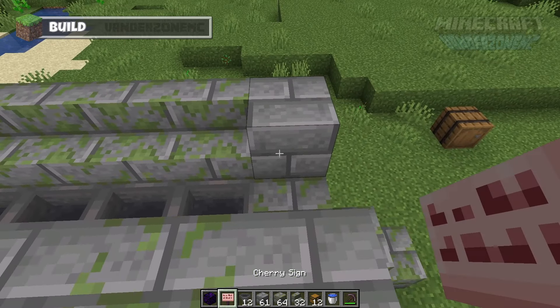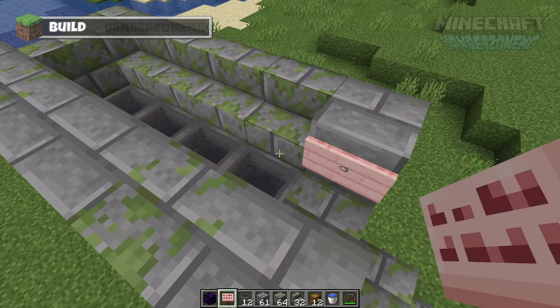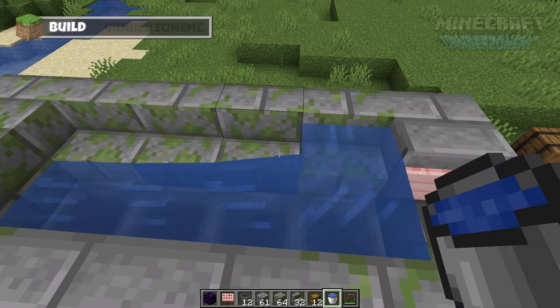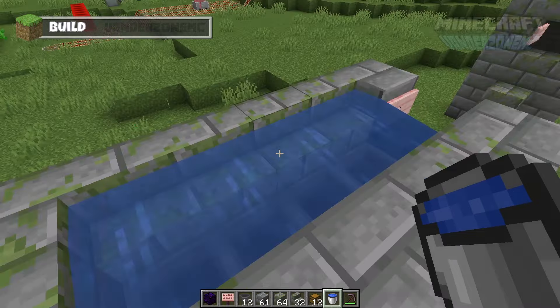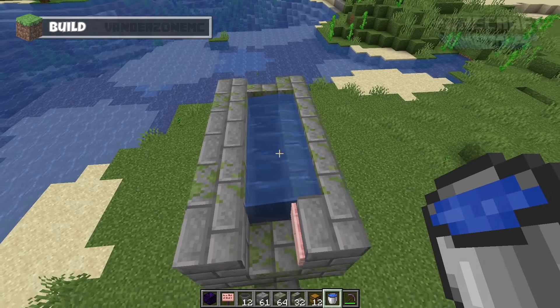Now we need to place a sign on the side here — this is where we're going to mine the cobble later on. You don't have to type anything on your sign if you don't like. Then grab a bucket of water and waterlog these stairs — just waterlog each of the stairs.